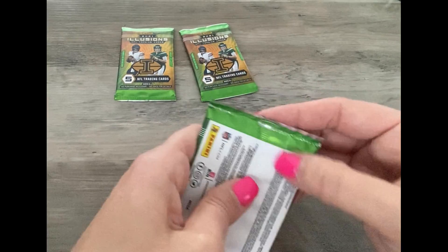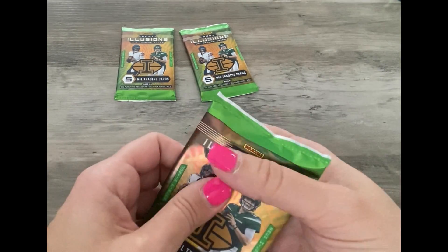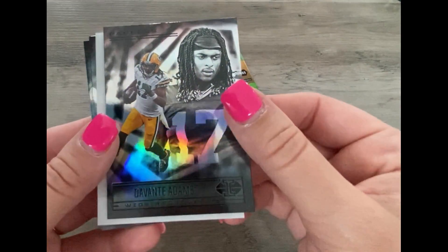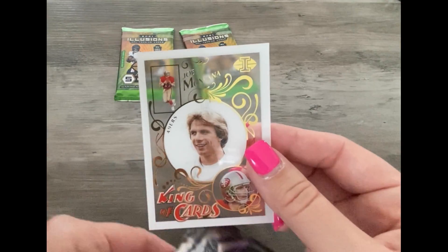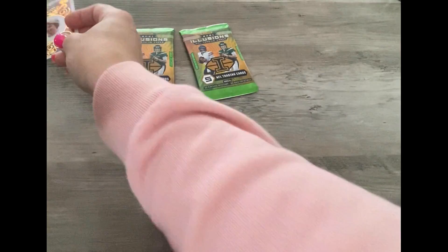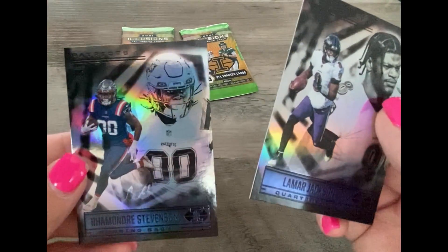Three more packs — what are we gonna get? Hopefully a Halo Hero. Davante Adams. King of Cards — who is it? Joe Montana! It's an older football player, it's a kind of cool card. Lamar Jackson.